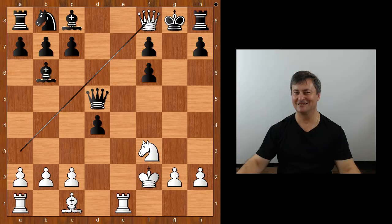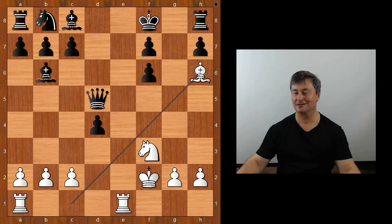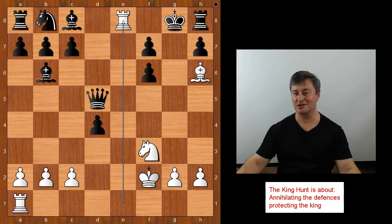What's going on? Black must take. And now comes Bishop to h6 check, King to g8, Rook to e8 check — mate!